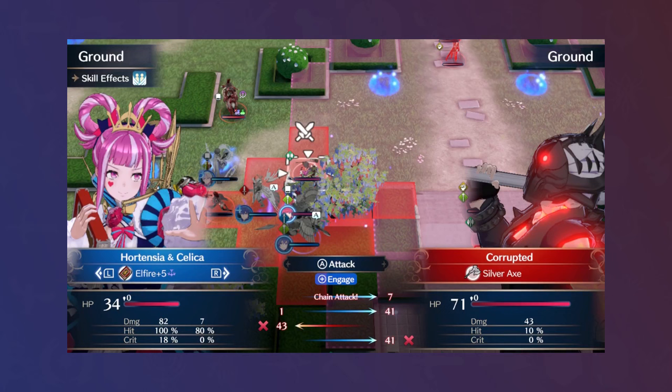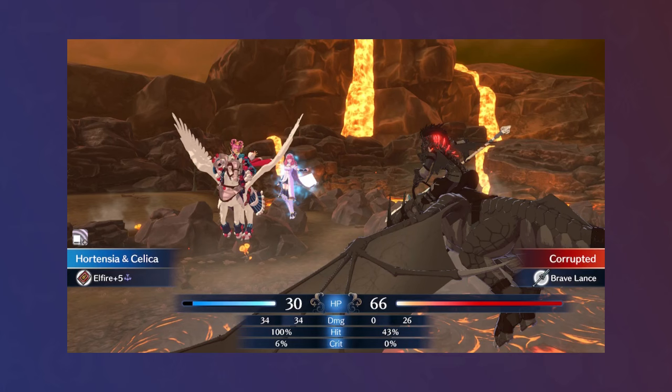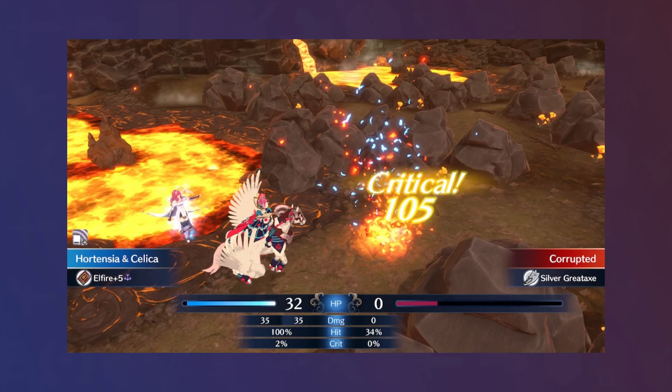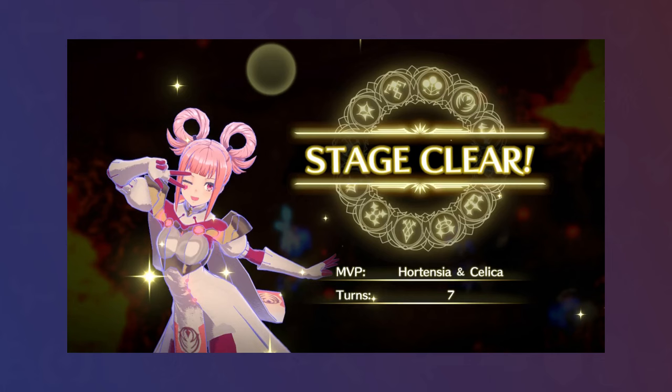The Alear paralogue saw some offhanded Bonded Shield sweeps on the west side of the map, clearing out the Halberdiers and Bow Knights, letting the rest of the army spread out, ultimately getting a 10-turn clear. For Chapter 22, Hortensia again swept the west side of the map along with the wyverns flying over the lava pit in the center. I even found a moment where Fortify was useful, and while such a scenario is definitely rare, it's an option unique to Hortensia as a Flying Tome Sweeper.